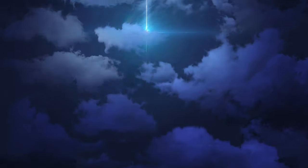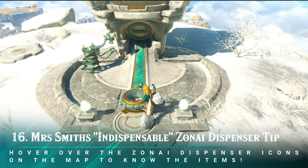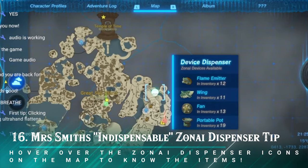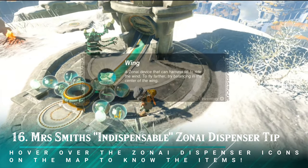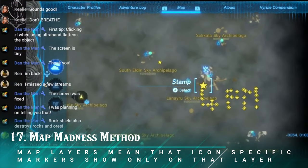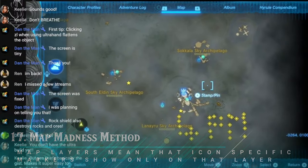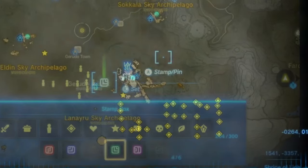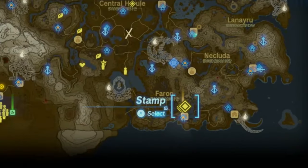Some final tips: from Mrs. Smith — hover over the Zonaite dispenser icons on the map and it will show you a breakdown of what items you can expect from that particular dispenser. You get different items from different dispensers, and this tip can save you a lot of Zonaite charges when looking for a specific item. Also, put pins on the map to track where you're going, but get creative with your markers — I leave myself little reminders so I never forget what's happening at specific times.